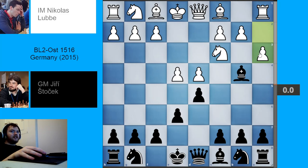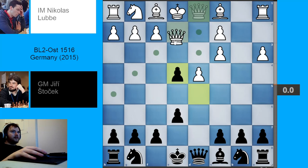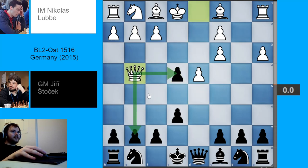This is known as the Winkelmann-Reimer gambit, and it's a gambit, but not really. Basically, what black now does is take the knight, and now the pawn on e4 is undefended, so black can take that. But it's not a true gambit, because white is going to regain the pawn after playing queen to g4.